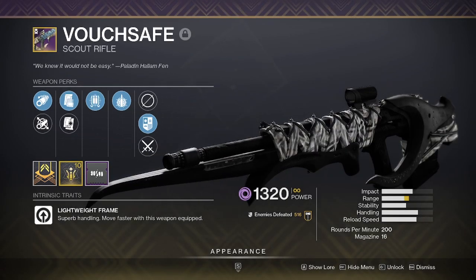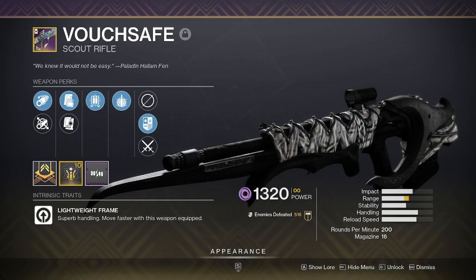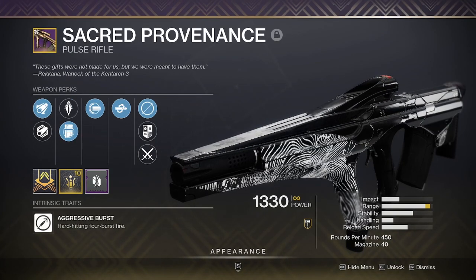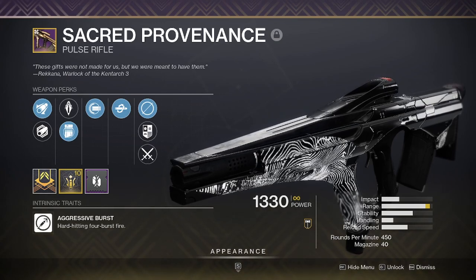Vouchsafe — this is my Nightwatch equivalent in the energy slot. It's not as good as Nightwatch, but it's close enough. Sacred Provenance — I'm not a massive fan of pulse rifles at the moment, but if I do feel like I need one, I'll be pulling out this guy.